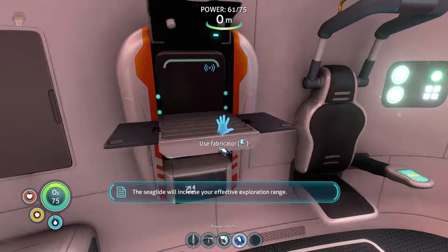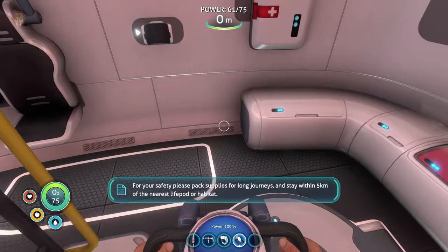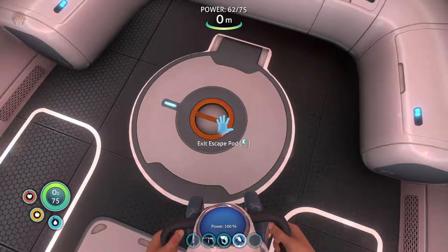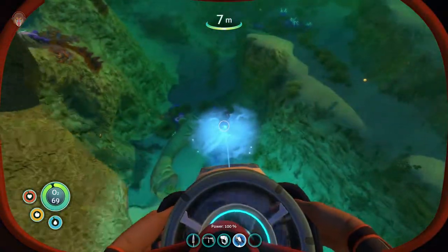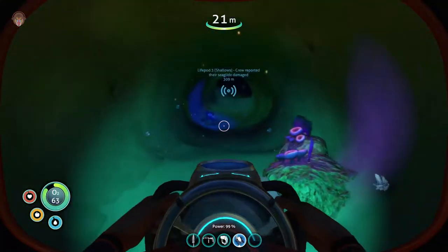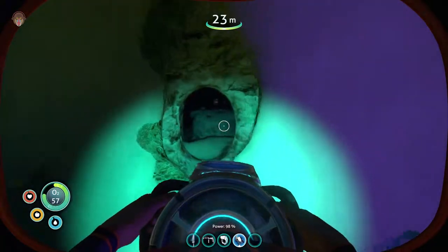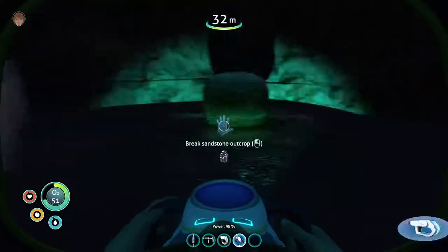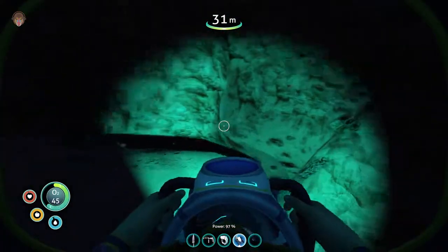Crafting a sea glide! 'Will increase your effective exploration range. For your safety please pack supplies for long journeys and stay within five kilometers of the nearest life pod or habitat.' All right, now this is amazing. Look at that — now we can go even deeper, very fast. Oh yeah! And that was lead — that's so cool.